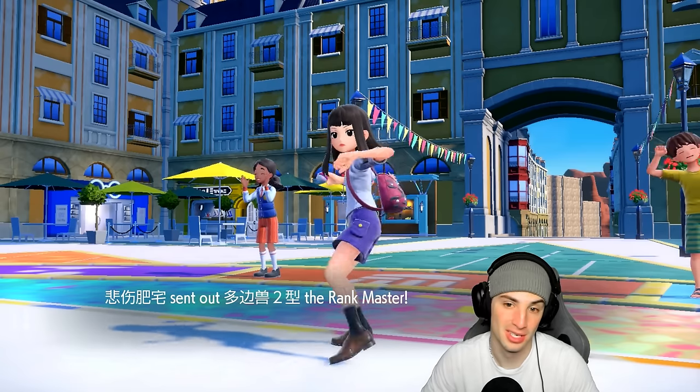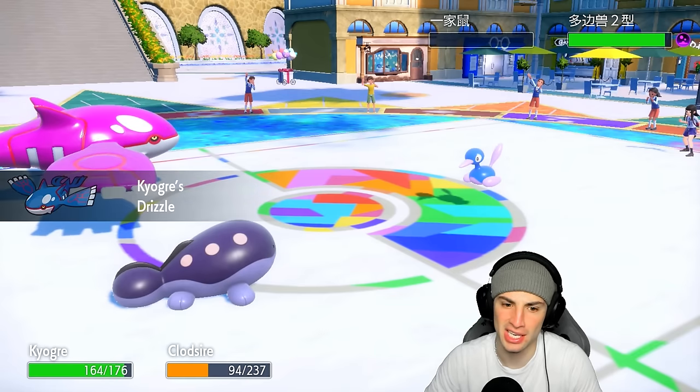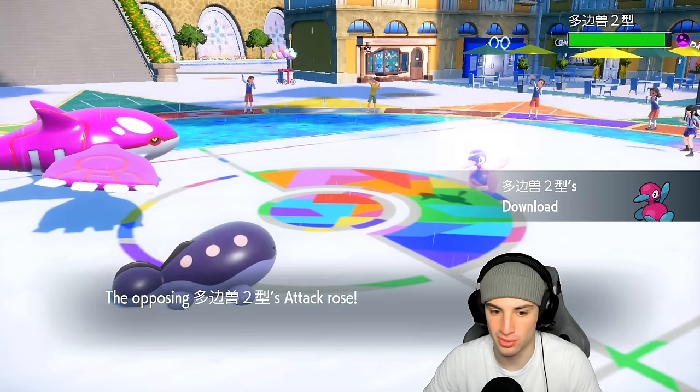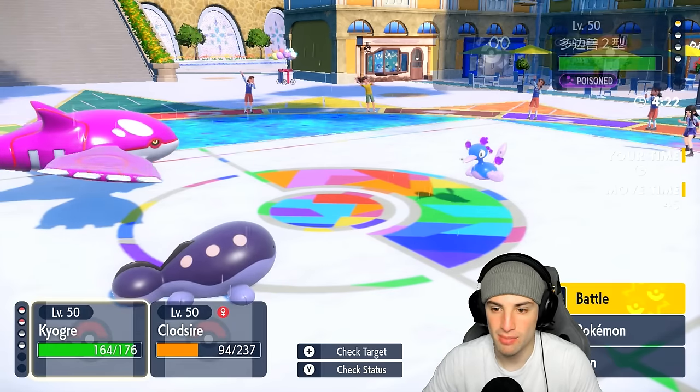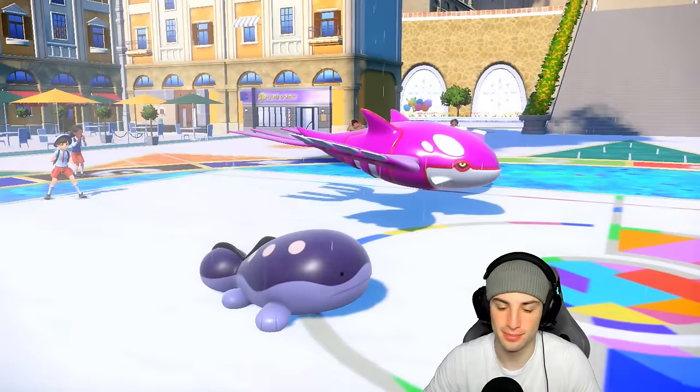This thing's already Toxic'd so in about four or five turns it's dead. If I want to Protect stall I easily could, but we have Kyogre on the field — might as well throw a Surf across the board. Surf, High Horsepower, let's do it.